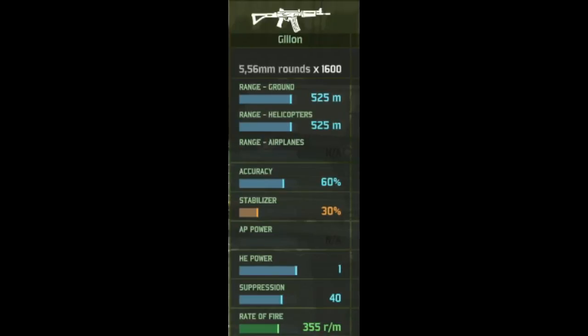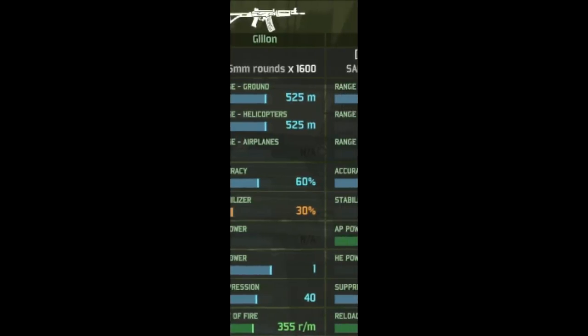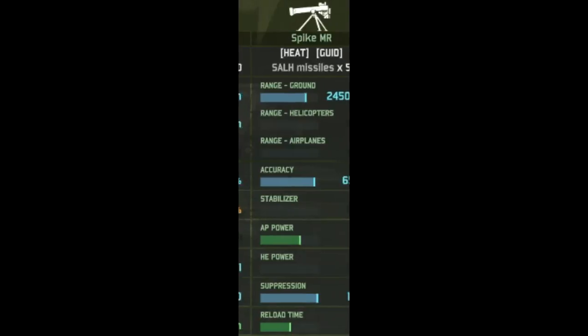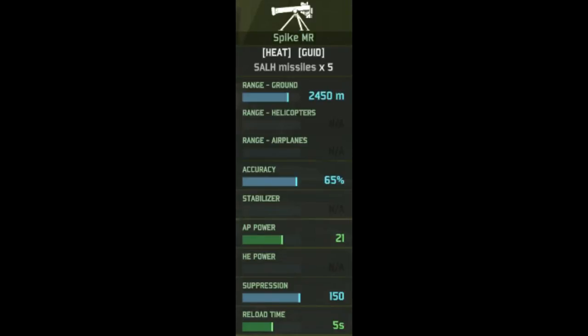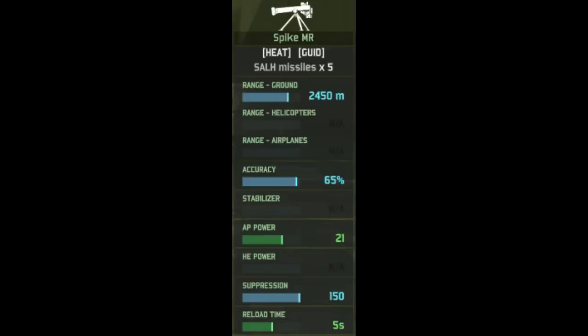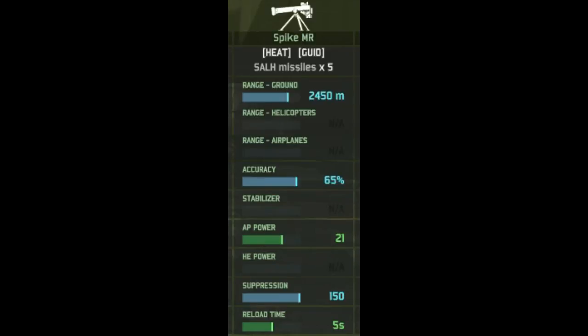Secondly, we've got the Spike medium range missile, with five missiles available to the squad, a range of around 2,450 metres — just 50 metres short of real-world accuracy — 65% accuracy, AP power of 21, and a reload time of 5 seconds. Overall, a pretty good ATGM for dealing with enemy tanks, though it will have trouble dealing with super heavy tanks such as the T-80 or similar, doing only one damage per hit.